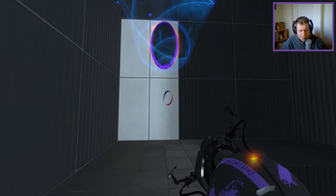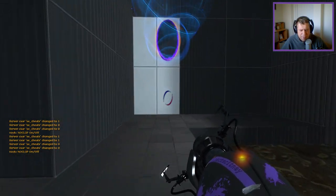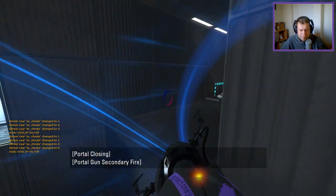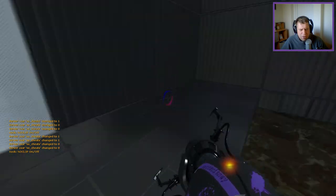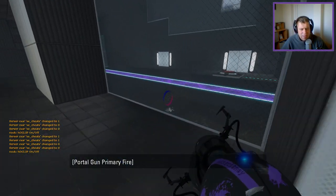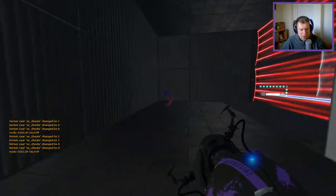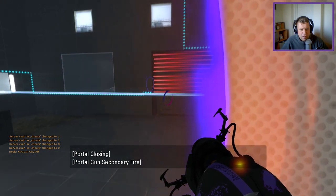I appear to be stuck in the funnel. And now I appear to have dropped out the funnel. And now I appear to be in the game. Alright, stop the funnel — we're just gonna portal up there instead. Hey, look at that, we did it. We portalled in and stuff. So yeah, we do need a cube, and it's just a safety cube to get to here.